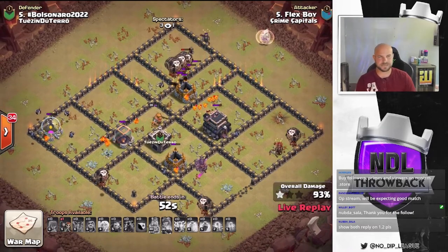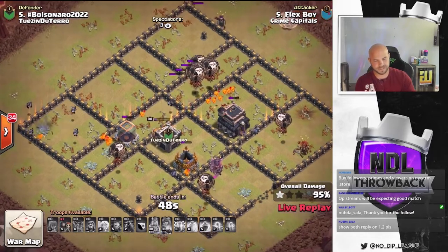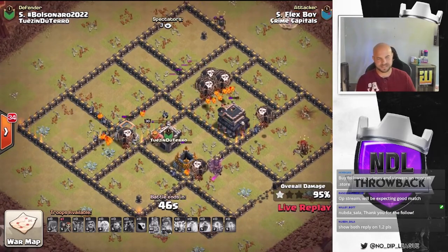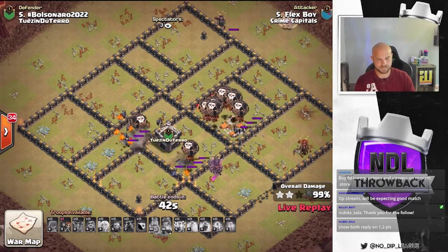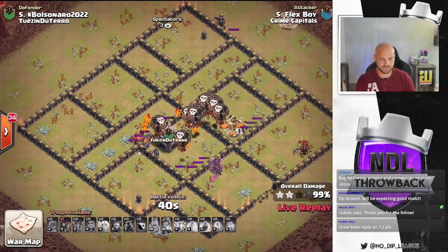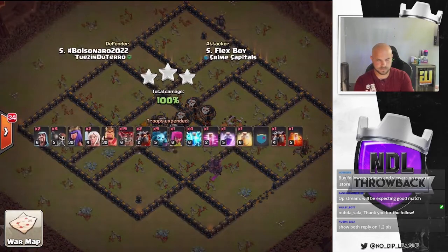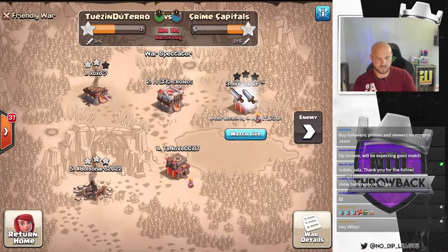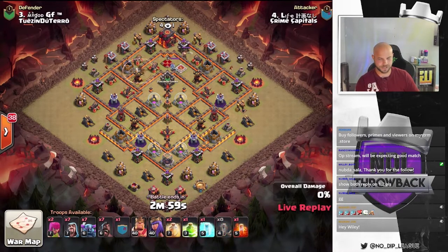So both teams able to close out the Town Hall 9s — very nicely done. Lots of pups, lots of minions getting this cleanup done very quickly. We got the first 10v10 of the match. Got Life coming in with this attack — he's got 7 Pekkas, 7 Hogs. Interesting army comp here.